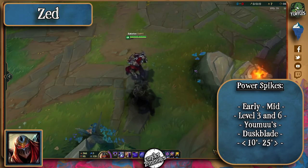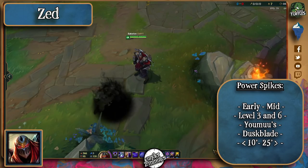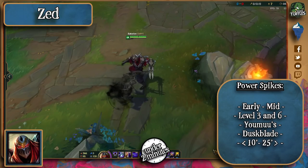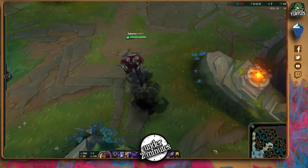Youmuu's provides him with chasing potential and Duskblade will almost grant him a second ultimate. The way to counter this is by being patient when his ultimate animation hits, and then try to flash or dodge all the damage that will come from his Qs and Es. Early to mid game is when he can shine like most assassins, so wait for him to become frustrated and commit mistakes in the late game.